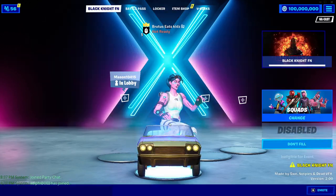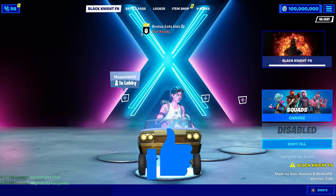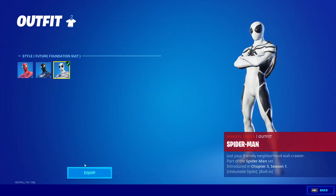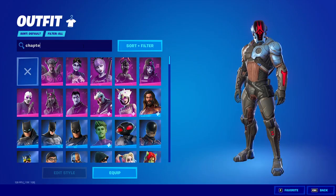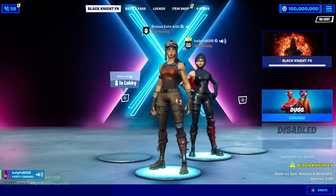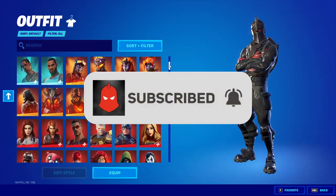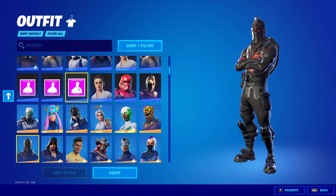In this video I'm going to show you how to get a private server or dev account on Fortnite Chapter 3. With this private server you'll be able to use all the new skins from the season, such as the Spider-Man skin, and also unreleased skins such as the Foundation skin. You'll also be able to join friends and they'll be able to see all of your skins and emotes in the lobby. Make sure you subscribe with notifications on so you don't miss any updates about new private servers.